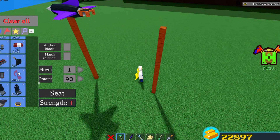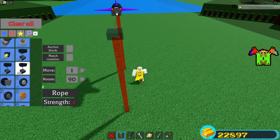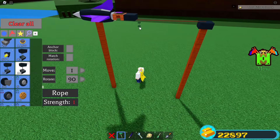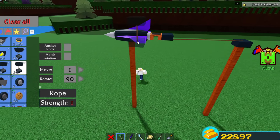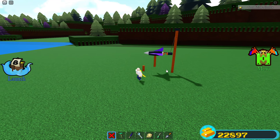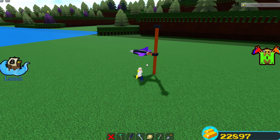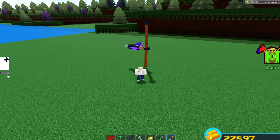From over here we're going to grab the brand new rope block. We're going to place one here and then place one on that side, so it should look something like this. Now we're going to delete the bottom post, but make sure that you don't end up deleting the jets. The jet should now be dangling like this.